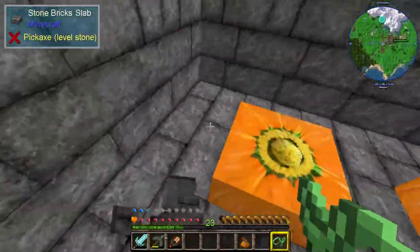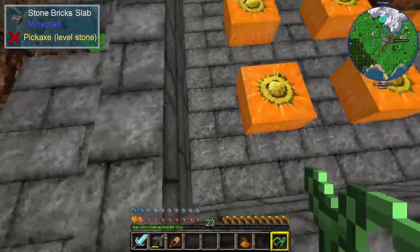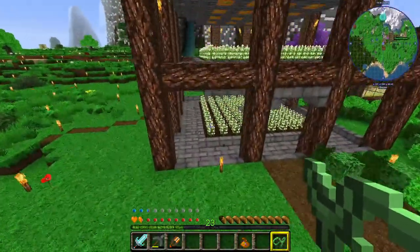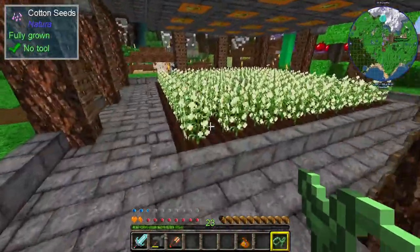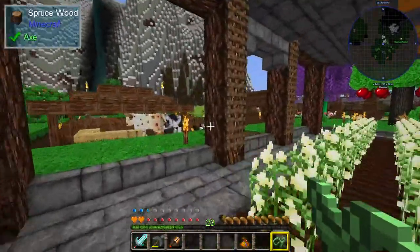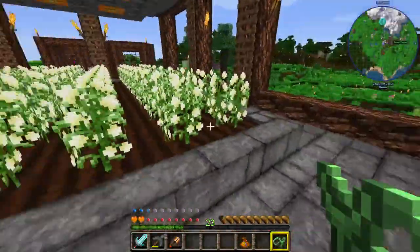I believe he's using this for growing crops in some way, shape or form inside as well, but at the moment it's also quite a fall off. In here we've got lots and lots of cotton growing, and I assume these pumpkins here are providing light because they're essentially jack-o-lanterns, so that will keep those growing. Then there's another floor of them up here.